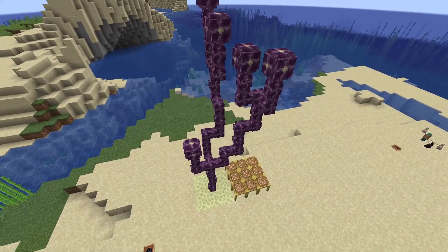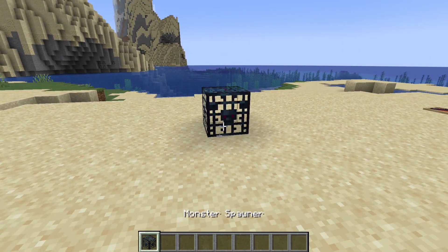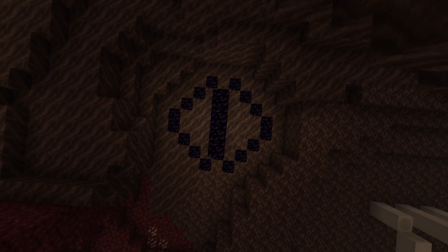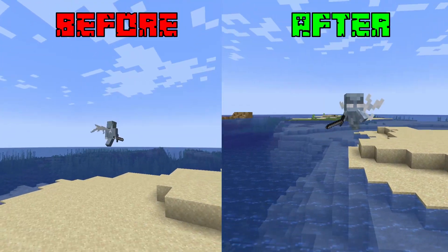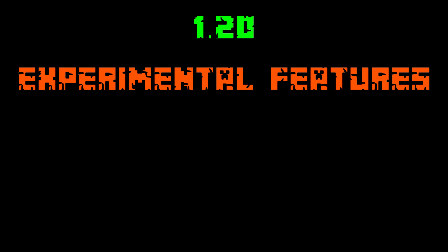Mobs no longer spawn on chorus flower or scaffolding. Spawners are now called monster spawners, and they won't have a default mob in them, so they can also be used as decorations. To prevent overpowered farms, endermen and wither skeletons now only spawn at light level 7 or below in the nether. Rabbits now always drop their meat when killed. This is also the update where we got the new look for the vex. Finally, we also got the new and improved creative inventory that makes it so much easier to find specific items in the still-growing amount of Minecraft blocks, mobs, and entities.